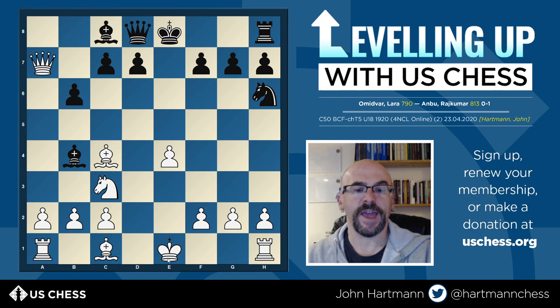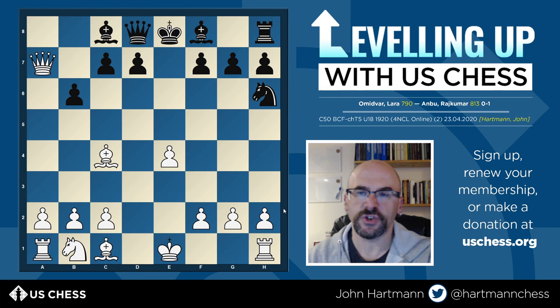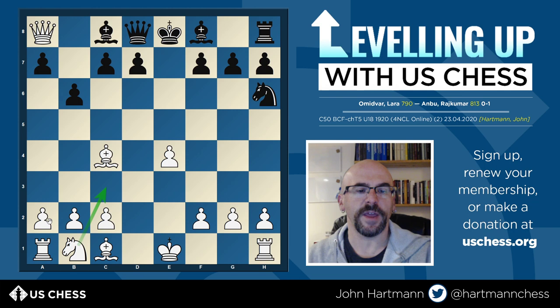A pin, by the way, is a situation where a piece like a knight is functionally immobilized because you can't move it without putting your king in check — that's an illegal move. In this case the knight is pinned to the king, which is an absolute pin. You can also have a relative pin, where a knight is pinned to the queen — you can move it, though I wouldn't recommend it. Beginners sometimes get very freaked out about pins and try things like playing a2-a3 first to avoid them, but moving the pawns in front of the rooks is generally not a good idea unless you have a very concrete reason.